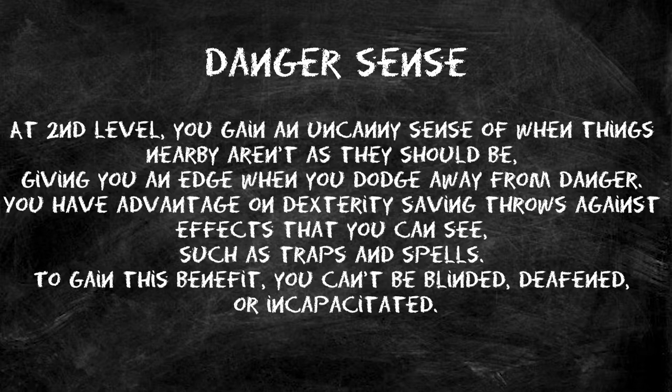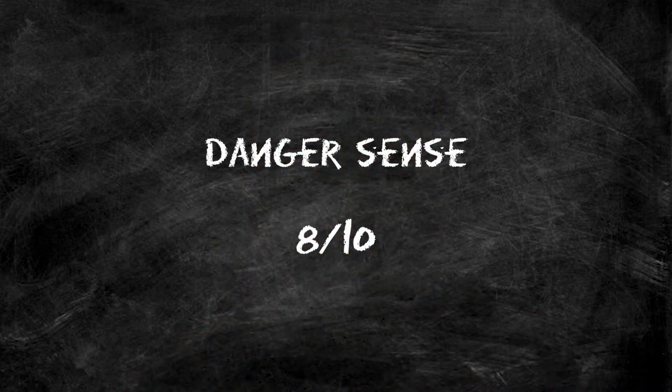At level 2 we get Danger Sense, giving advantage on Dexterity saving throws as long as we can see the source. It counts against traps and spells — if you get fireballed, you have advantage on that save. This will make you even tankier. Our mental stats are still where we need help, and this helps the physical side, so I'm giving it an 8 out of 10.